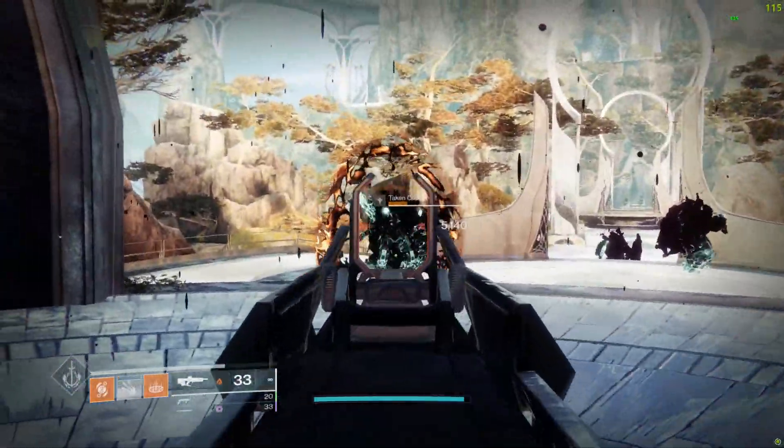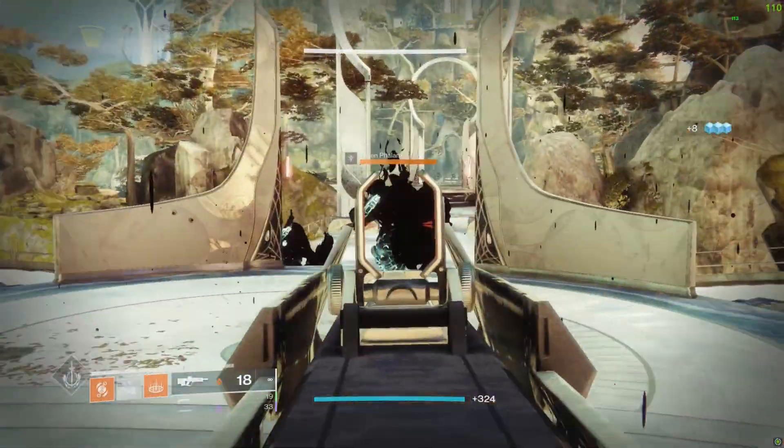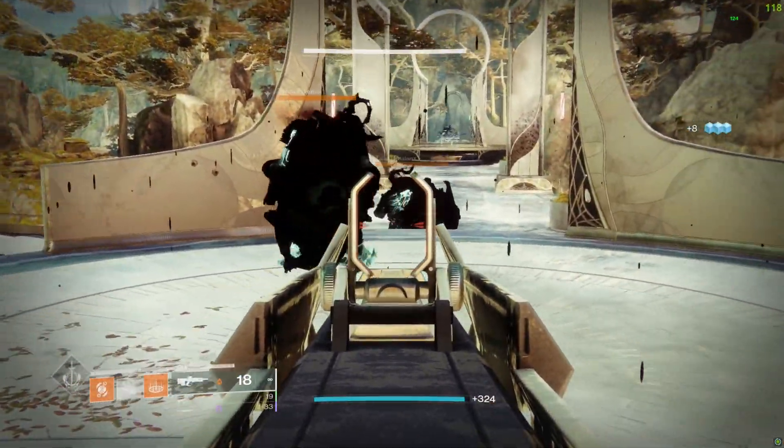We also have Ignition Code as a kinetic option; however, it cannot roll with Auto-Loading Holster. Auto-Loading Holster is good for a blinding GL since it allows you to continuously blind targets while swapping to your other weapons.